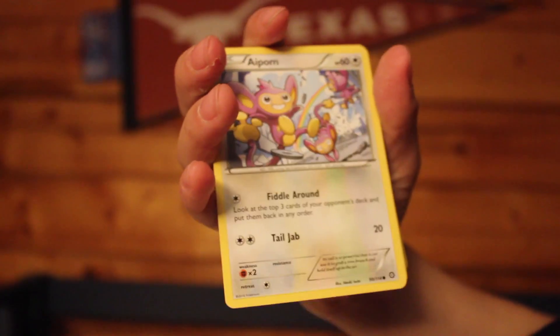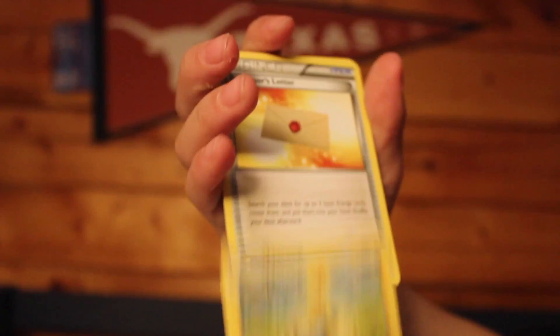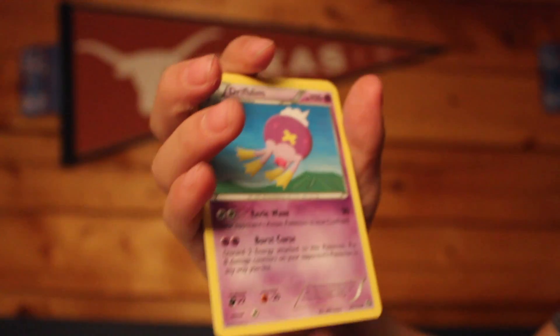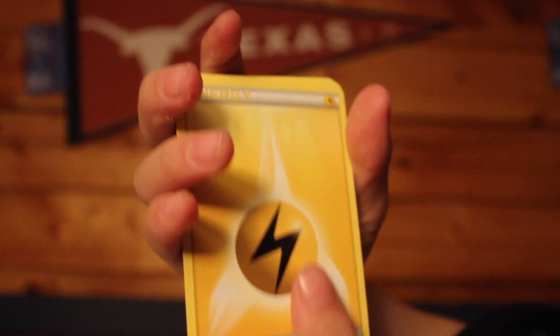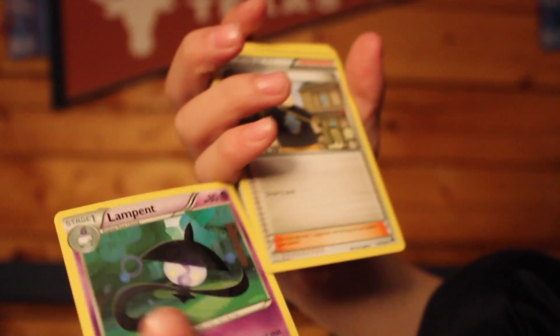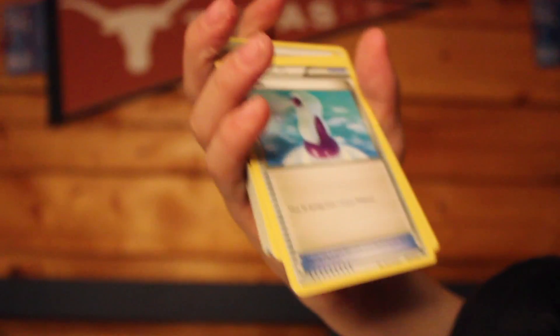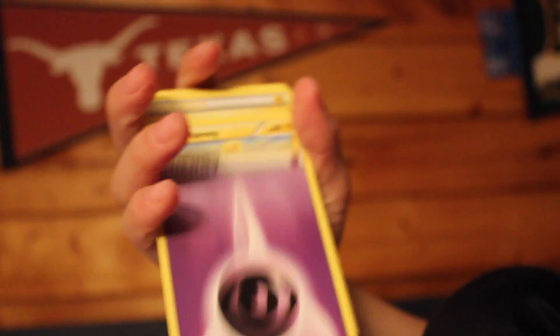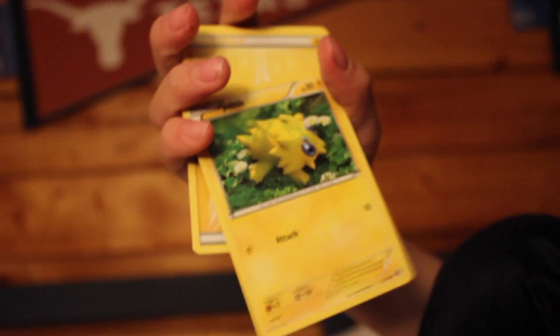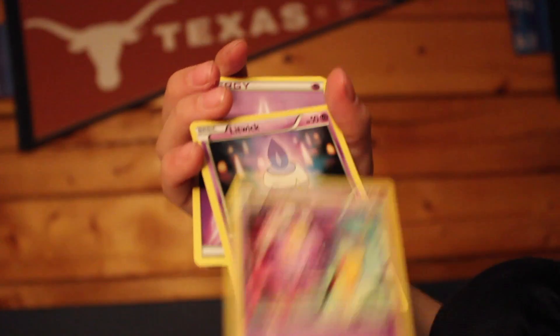Continuing through the theme deck: Energy, Halucha, Apalm again, Energy, Mareep, Professor's Letter, Drifloon, Energy, Lampent. Not a holo. Tyrantrum, Potion, Energy, Mareep, Joltik, Energy, Drifloon — we already have him — and Litwick again.